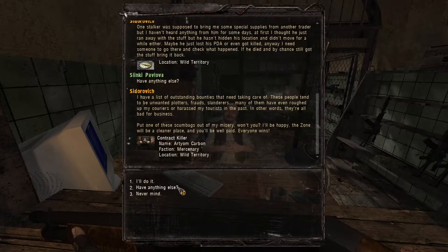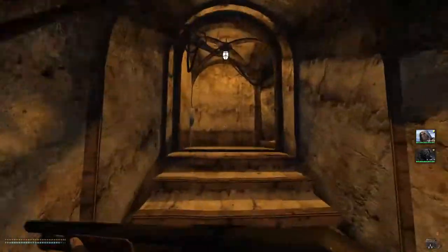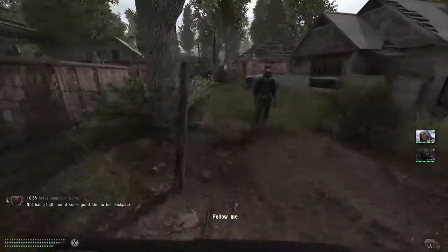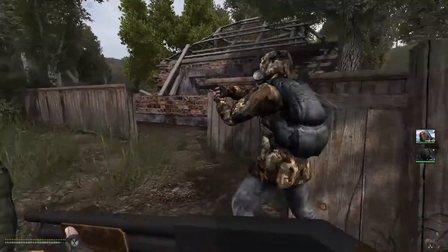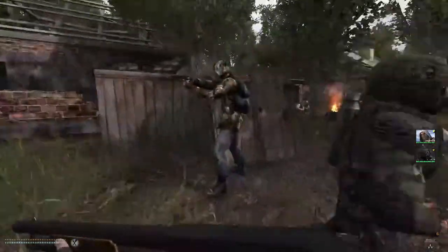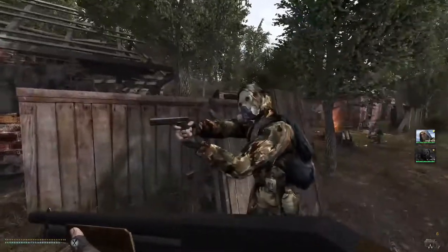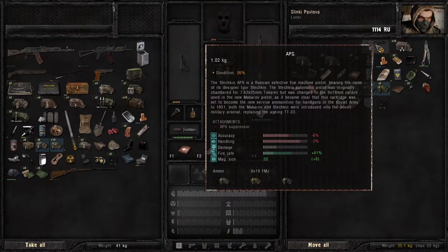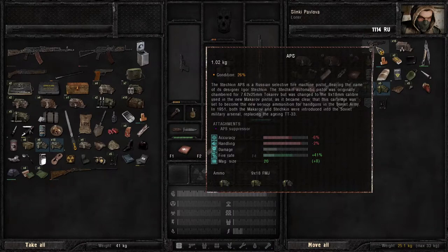I don't think we want to go to the wild territory — they're really pushing us but forget it, we have enough tasks here. Alright you two gents can follow me. That is one deadly tree right there. This APS is in pretty good condition — well, barely. It's got a bit of an inaccuracy in handling, so I think we're going to stick with the fort. No batteries — we don't really need to be carrying bolts at this point.